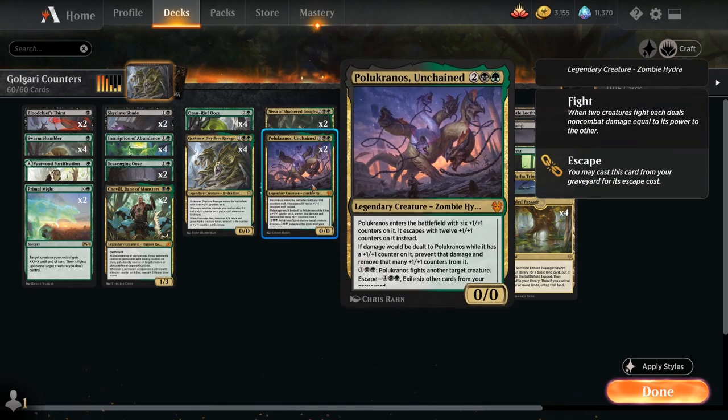At 4 mana we have 2 copies of Polukranos Unchained — a 0/0 legendary zombie hydra that enters with six +1/+1 counters. We can also escape it from the graveyard by exiling 6 other cards and paying 6 mana, in which case it enters with twelve +1/+1 counters — so it also benefits when opponents try to mill us. Damage dealt to Polukranos while it has counters is prevented instead by removing that many counters. For one black and one green, Polukranos can fight another target creature, giving us repeatable removal.